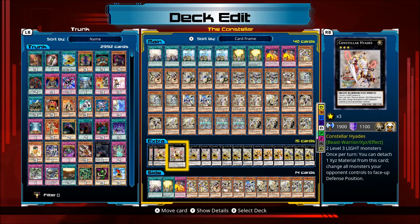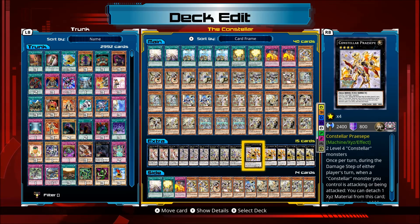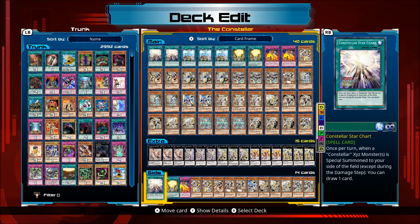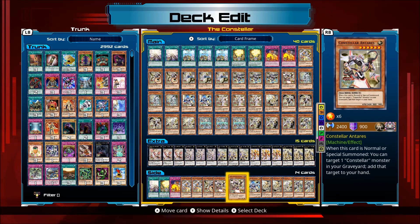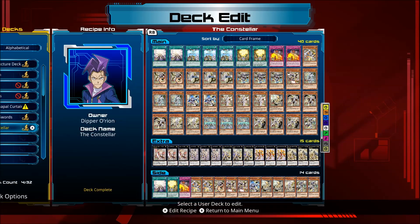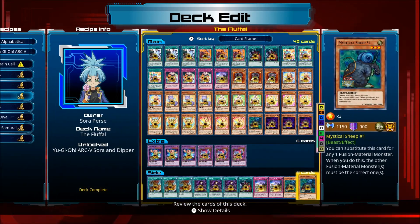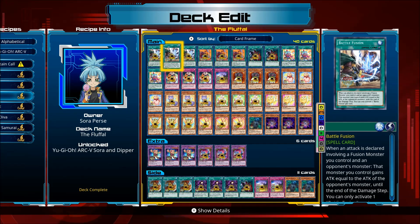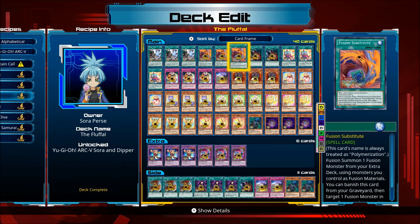Ptolemaios came out at a later date. We haven't got a Side Deck, so there's another Star Chart in there. Looks like they gave us three of everything. Okay, Fluffal. Let's look at Sheep — Shaddoll Fusion. Good, Battle Fusion. Oh, there's Fusion Substitute — someone was asking me about that on GameFAQs the other day.